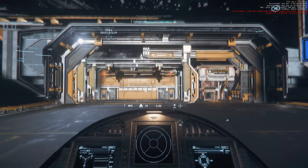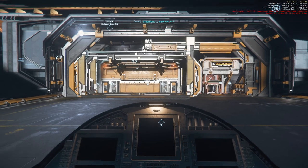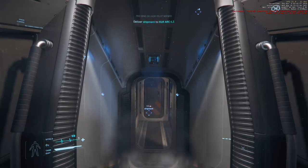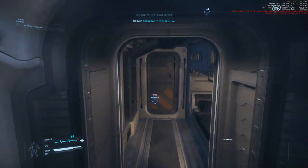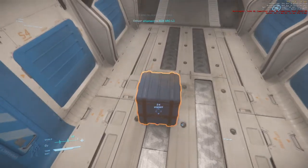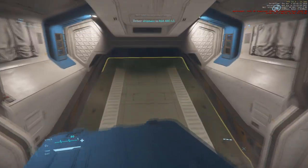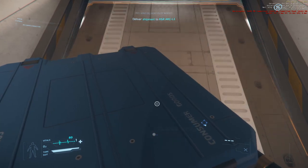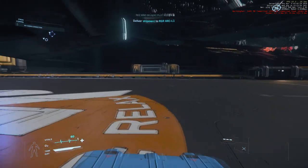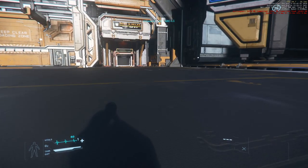Proximity alert. Landing complete. Power off, shield offline. It looks like the shipment's still there. We're in business — this is not a guarantee, you know. If you've watched my other Star Citizen escapades, it's not always a guarantee that I can actually do delivery missions — there are unexpected difficulties sometimes. That's crouching — it seems like I move faster when I crouch.